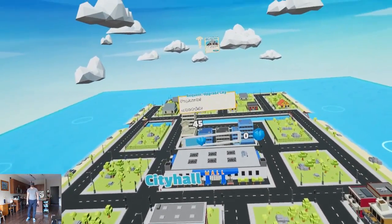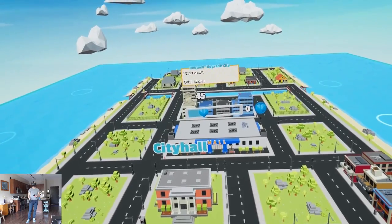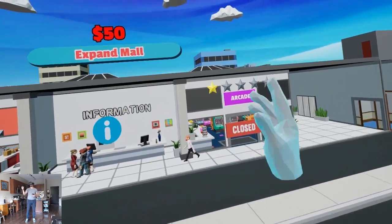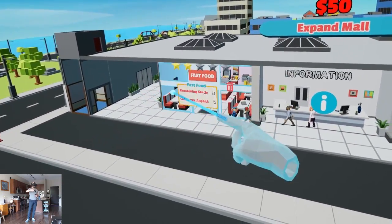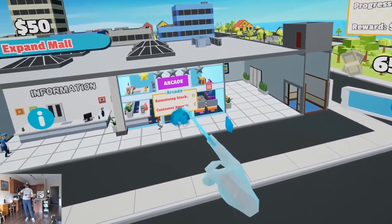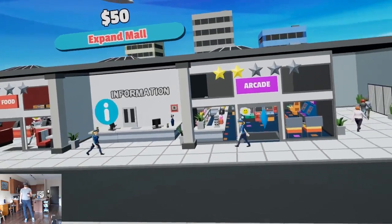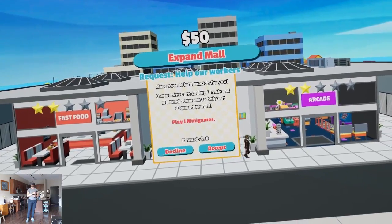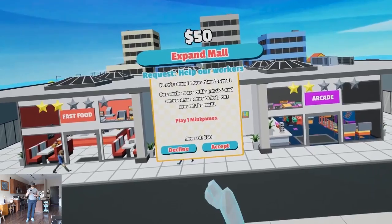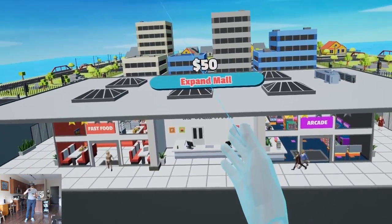Almost 50 bucks, ready to upgrade the city. There's a tutorial window way up there — I figured that out, thank you; should have said that earlier. The stores are closed — oh, you gotta restock things. 65 bucks, time to upgrade. Information brings another mini-quest: play one mini-game, reward 50 bucks. I accept. Once my popularity is high enough I can do a mini-game. Let's expand the mall!